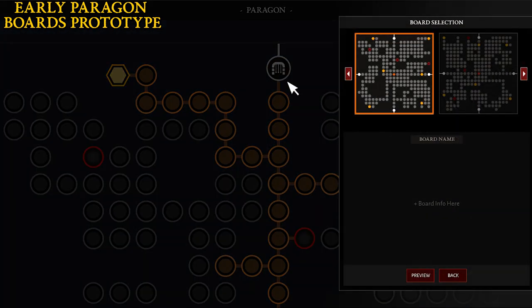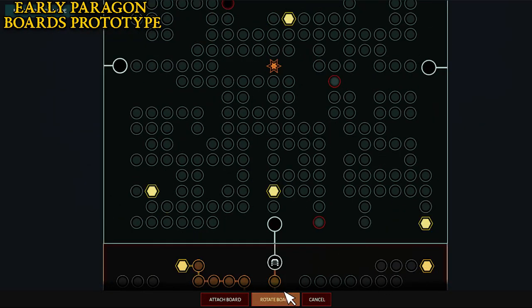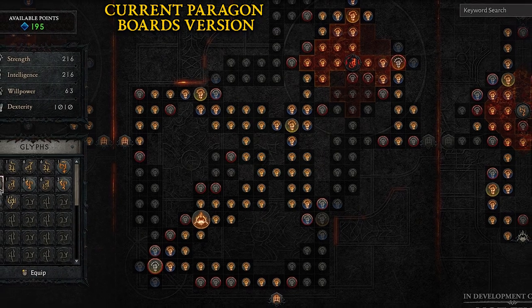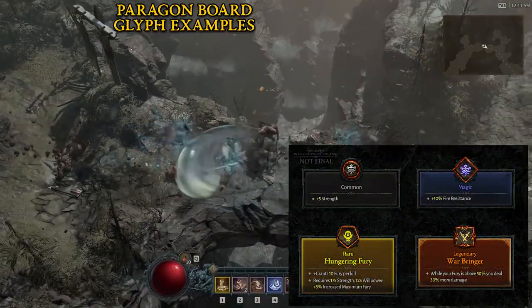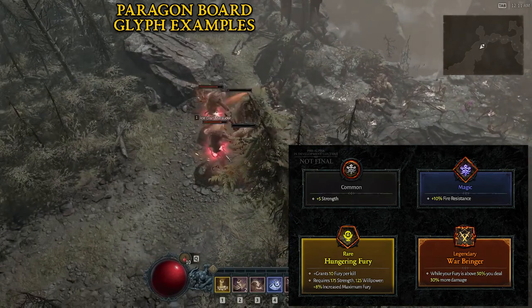Once you start from one side, you can go in one of the other three directions by unlocking nodes along the way. Those nodes are white, blue, yellow, and orange — essentially normal, uncommon, rare, and legendary quality. Obviously you'd want to route toward where the clusters of orange nodes are when you take a board.